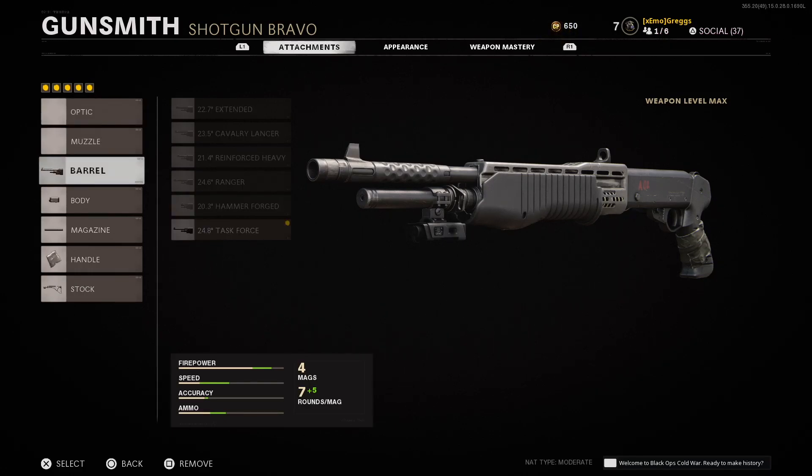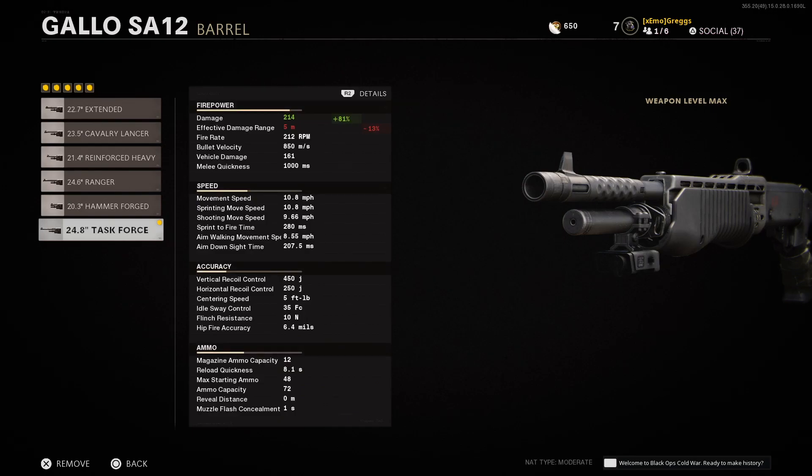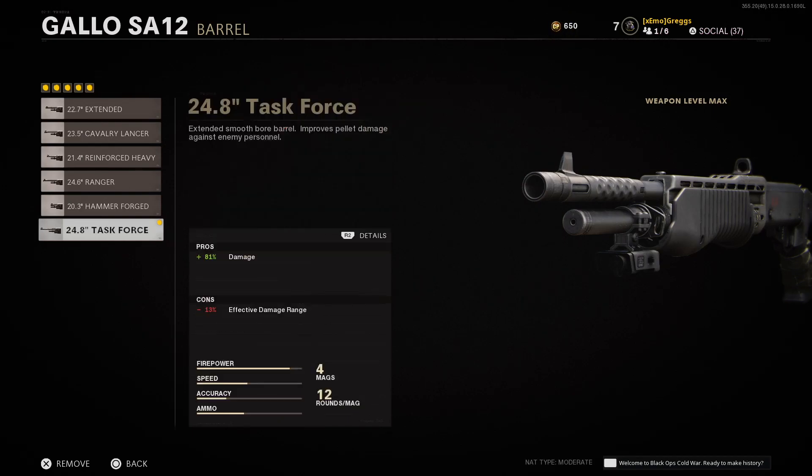Here's the best class setup for this gun. It two-shots by default, but I managed to make it one-shot at very close range — like, very close. And once again, it's this Task Force Barrel — it just increases your damage to 214, so yep, there you go.